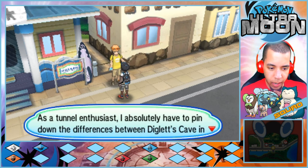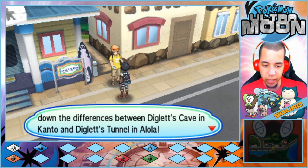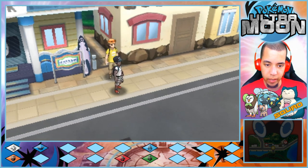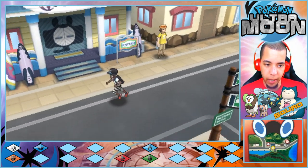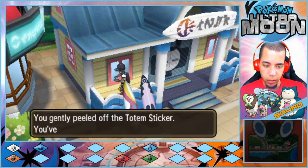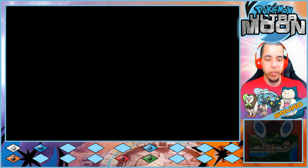As a tunnel enthusiast, I absolutely have to pin down the difference between Diglett's Cave in Kanto and Diglett's Tunnel in Alola. Diglett's Tunnel lies just past that sign — thank you for the camera pan. Now that we're finally here: 38 totem stickers! Let's go!